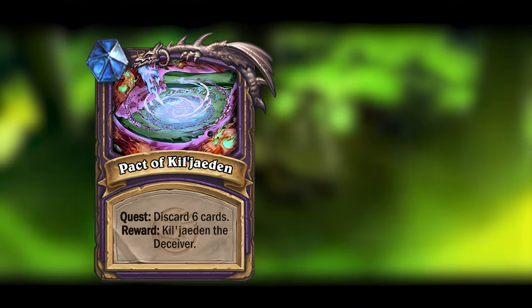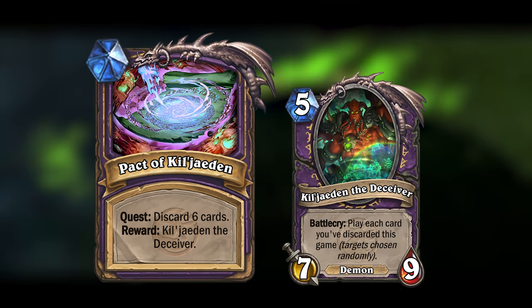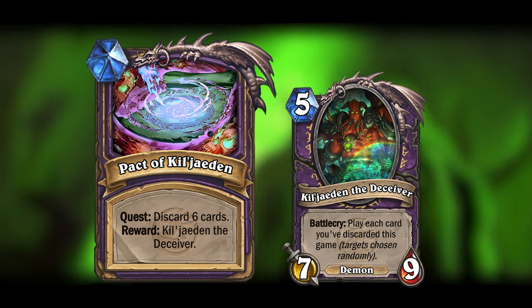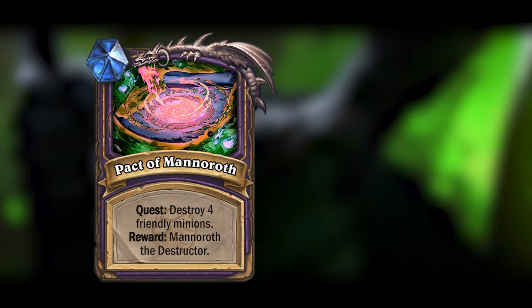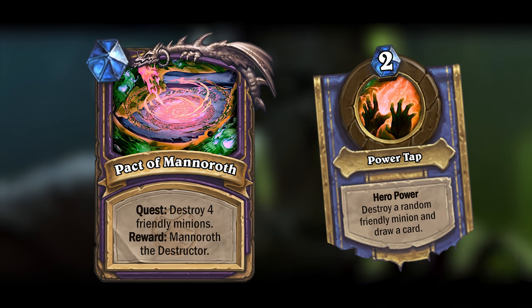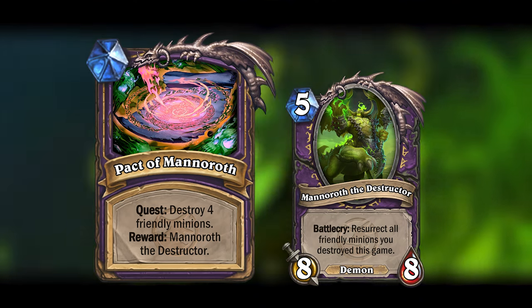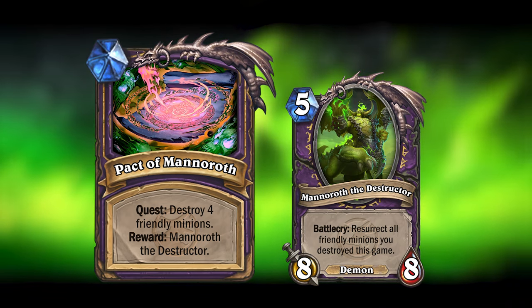You could also choose the Pact of Kil'jaeden, where you have to discard 6 cards, and you will be rewarded with Kil'jaeden the Deceiver, who is a 5-mana 7/9 demon that will play all cards you've discarded this game but with random targets. Or finally, you could choose the Pact of Mannoroth, where you have to destroy 4 friendly minions. Note that a minion dying from attacking an enemy won't count, but any killed by the Power Tap hero power will. If you complete this quest, you will be rewarded with Mannoroth the Destructor, who is a 5-mana 8/8 demon that will resurrect all friendly minions you destroyed this game.